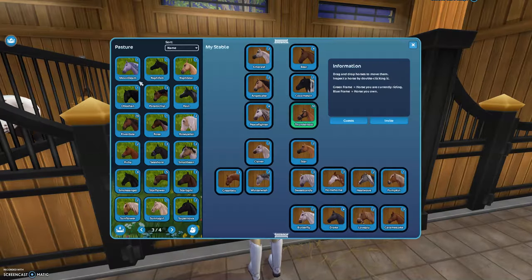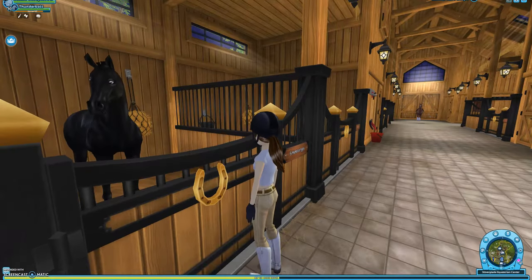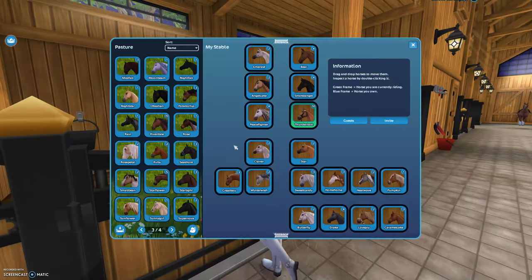Neptune — or something like that, I have no idea. Nightfall. Nightstar. Obsidian. Tater Tot. Rain. Riverdale. Rose. Rose Petal. Ruby. Seashore. Small Bean — this was the first horse I ever bought when I was a noob. Beanie. Nightjazz. Starlight. Sunflower. And there's a Mustique Occultique. Sunny Girl. Nova.